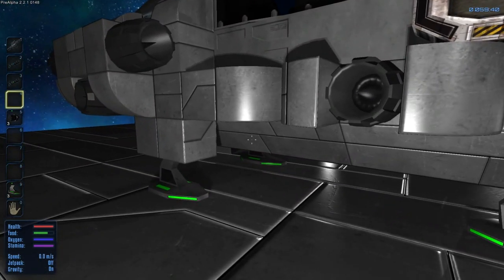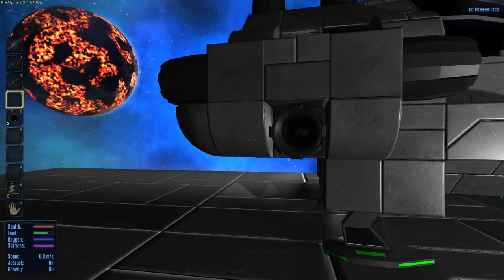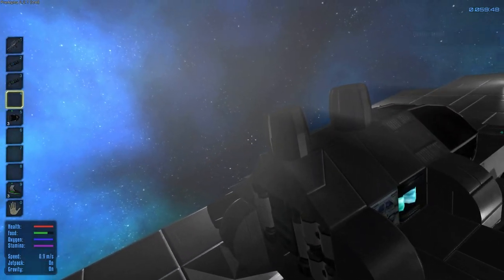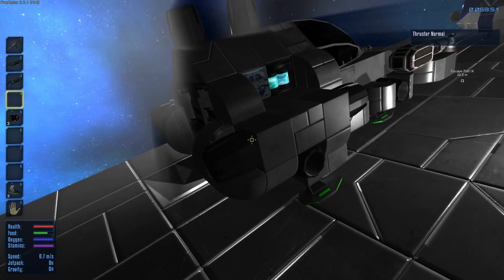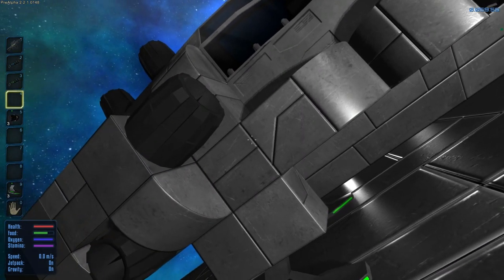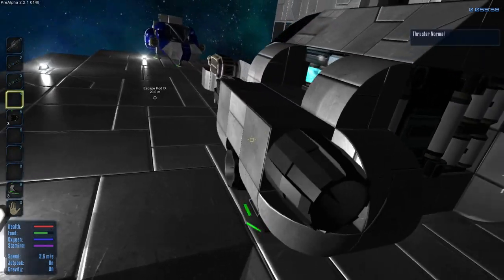I'll show you some of the things I did differently. Let me show you what I've done on the top first. I still need to get these somewhere else, but I do need to eventually move these thrusters. I switched the ones from over here that were kind of making my core a little bit more exposed, and I brought them over here and placed them right on the back, so that's more out of the way.